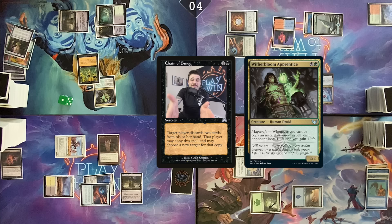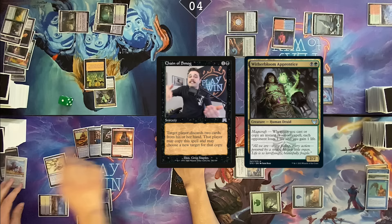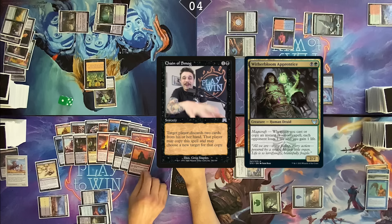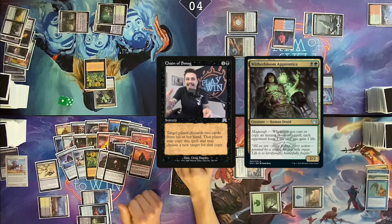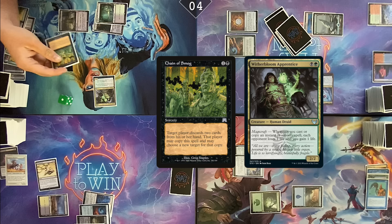Who are you targeting? Myself. New combo here — Chain of Smog and Witherbloom Apprentice work as a kind of four-mana two-card Bomberman-type combo. Nate's going to keep targeting himself with all the copies because you can Chain of Smog yourself as many times as you want. Discard your whole hand, and as you do that the Witherbloom Apprentice is going to shoot the whole table and kill us all. The table is deciding that I should resolve Ad Nauseam to find a Deflecting Swat or Slaughter Pact — neither of which actually stopped this combo. Keep copying it. You will all die. Yes, we're dead.